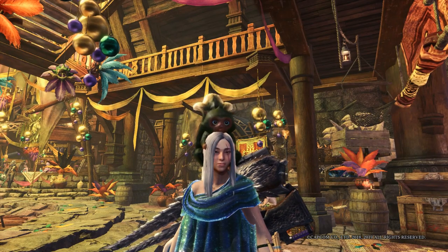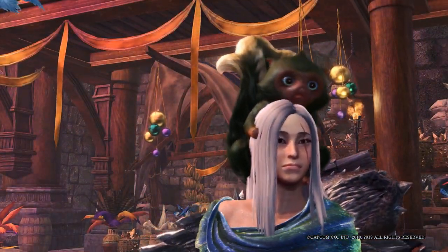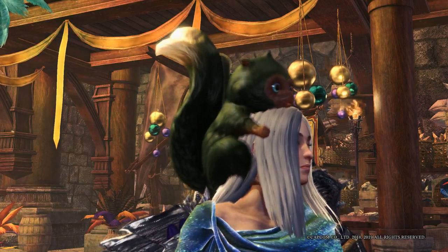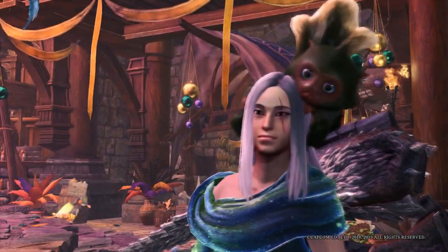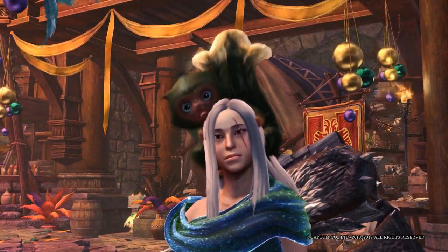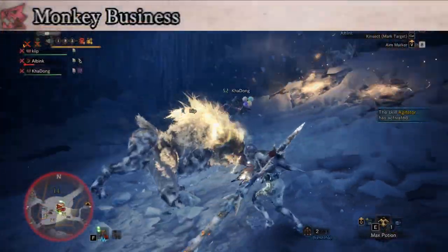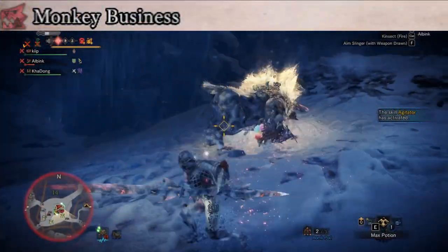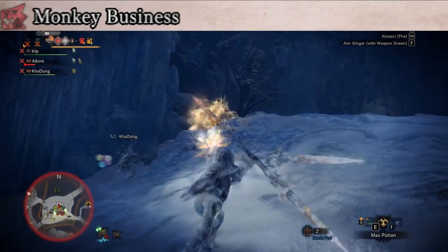That's pretty much it for the standard regular armor, but there's so many other layered armors that are fantastic. I love them all minus one. Let's start with my favorite one right here — the monkey on your head. Oh my god, he's too cute. You can get him by doing the Monkey Business event quest, basically a Furious Rajang. You'll probably need like two hunts of him, so just get a group together and bang it out.